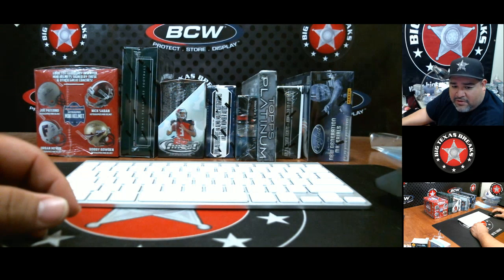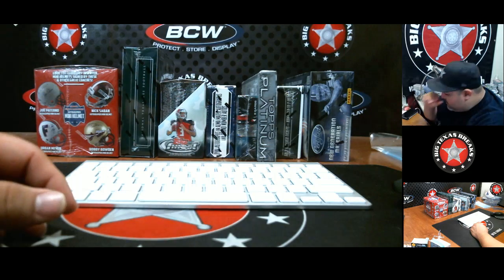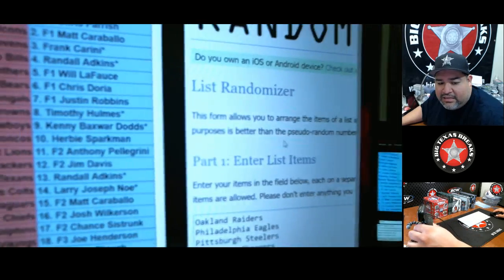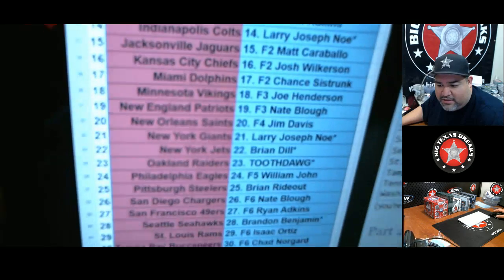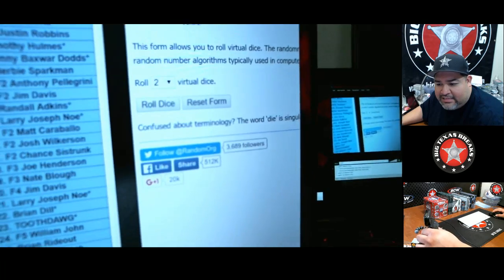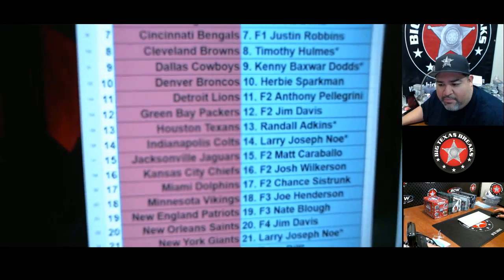We're having a little bit of difficulties today, so instead of screencasting directly onto the screen I'm gonna have to go old school — pick up the camera, go to the list, copy, paste, and all that good stuff. So I'm gonna copy the teams there in alphabetical order, paste them over here, roll some dice, and randomize the list the amount of times the dice say, then paste it back up in here.